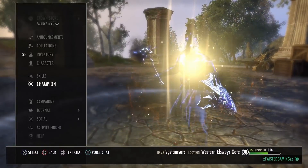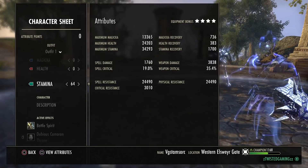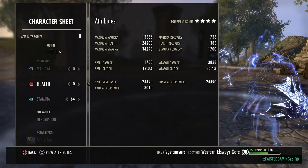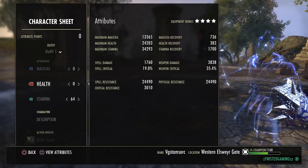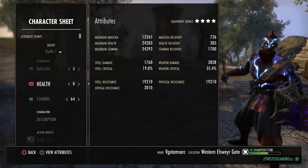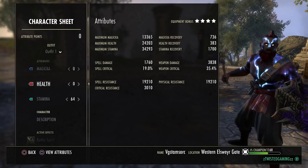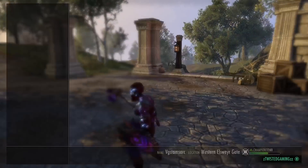Let's look at the stats. On the back bar, with Blood Spawn procced we're looking at nearly 30k resistances. We've got 3.8k weapon damage on the back bar, 1.7k recovery, just under 35k max stamina, 24k health - nice for a medium armor build - and 13.3k magicka, which is a lot and allows for plenty of Dark Deals for survivability.